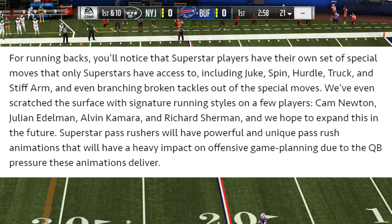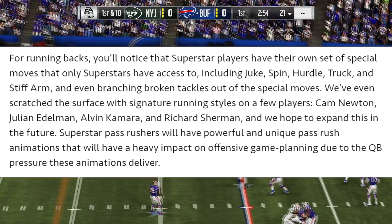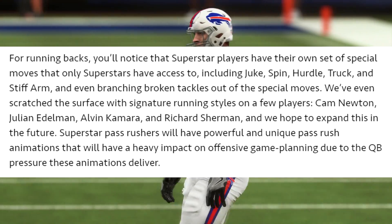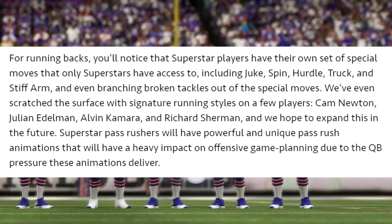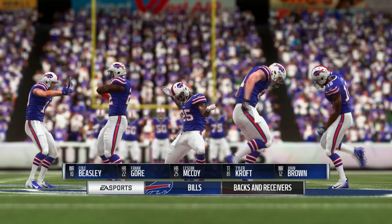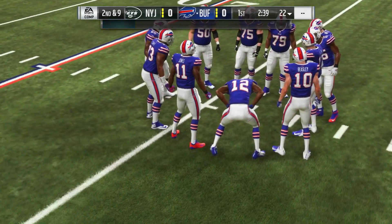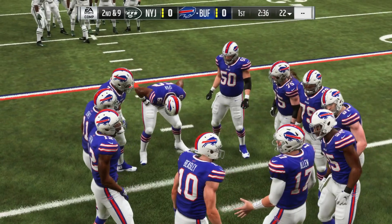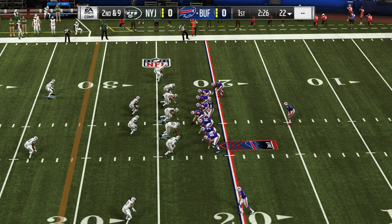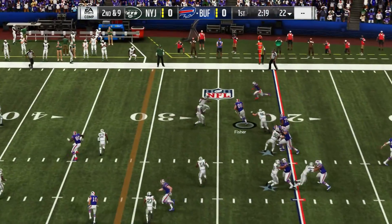For running backs, superstar players will have their own set of special moves including jukes, spins, hurdles, trucks, stiff arms, and even branching broken tackles out of special moves. They've also scratched the surface with signature running styles on players like Cam Newton, Julian Edelman, Alvin Kamara, and Richard Sherman. The high-end running backs will probably have access to the special jukes and spins, whereas lower-rated guys might only have access to regular ones. Right now in Madden every player has access to all of them, which they shouldn't — a 70 overall guy shouldn't have the same moves as Alvin Kamara.